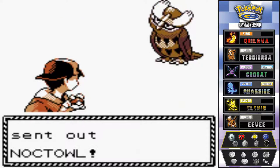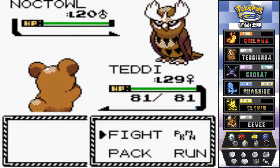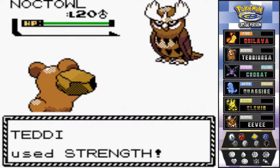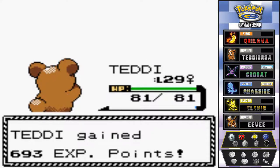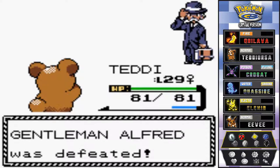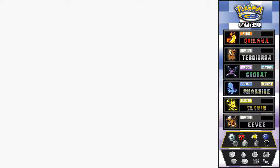Let's go with that Strength attack - look at that, throwing that big old boulder at Noctowl. There goes Noctowl, bye-bye! That's a nice amount of experience points. Alfred's been defeated. He says he can see I'm serious - yes I am!